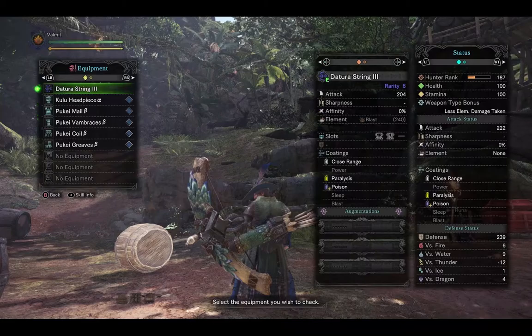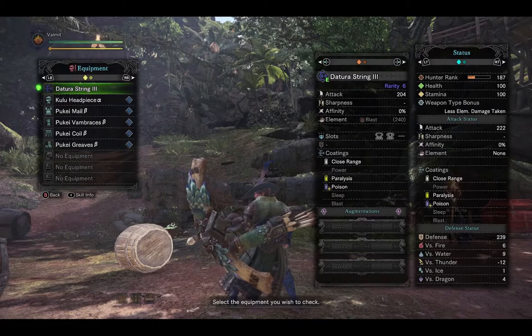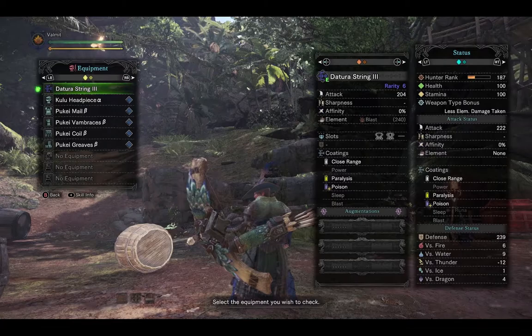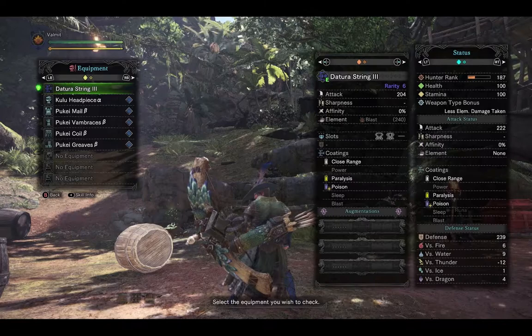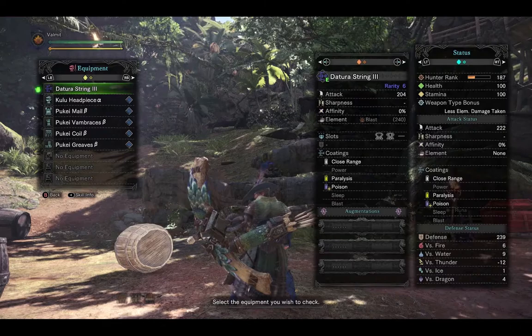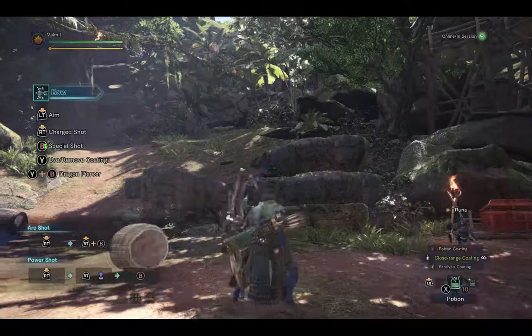Looking at the equipment info: 204 attack with a hidden element of blast — which is a little odd. It has a level 2 and a level 1 decoration slot. Coatings are close range, paralysis, and a boost to poison — no power. I'm actually surprised Pukei-Pukei didn't get a poison element for his bow; it felt like the perfect fit. It also has 3 augmentation slots if you want to do a little tweaking to improve on it.